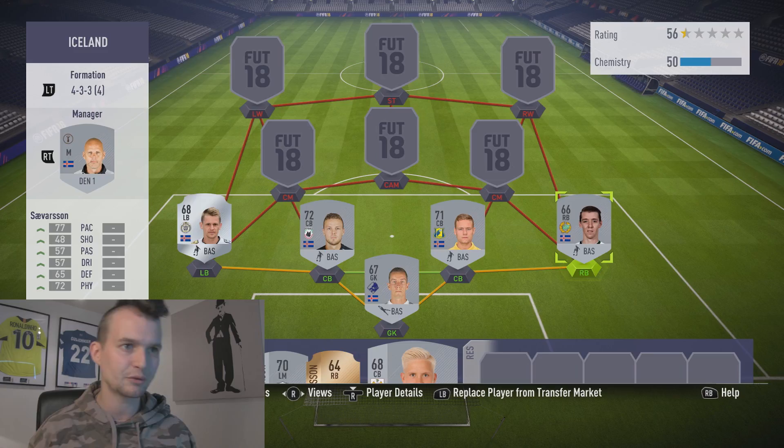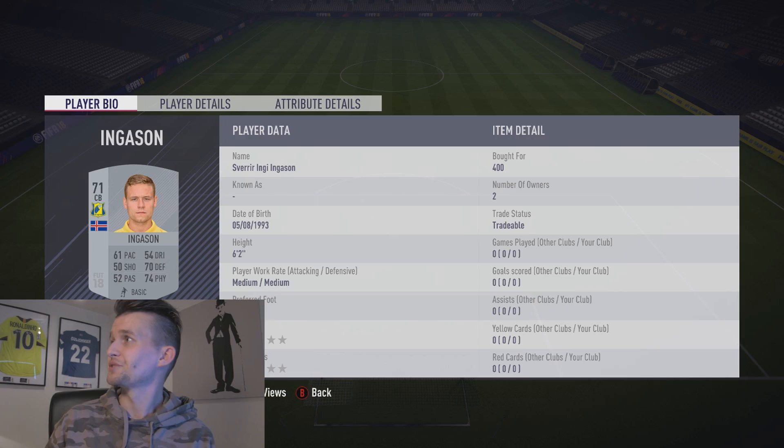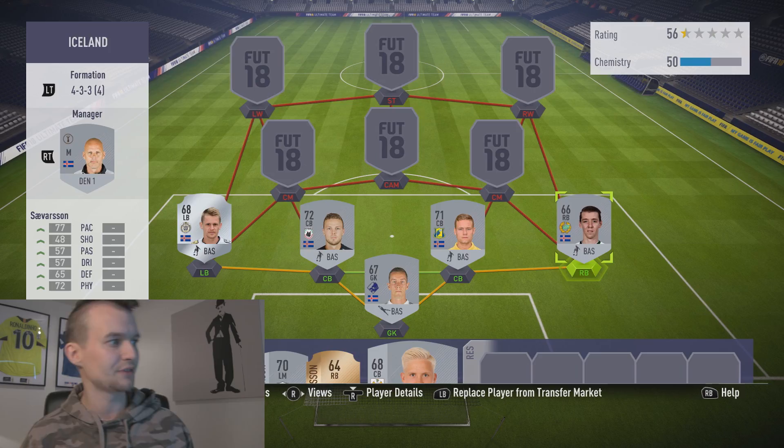On the other side we've got Birgir Maur Saibasson, 77 pace — that is more like it — with 65 defending and 72 physical. Good start.